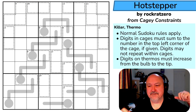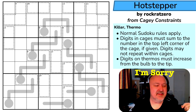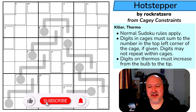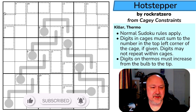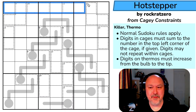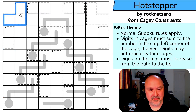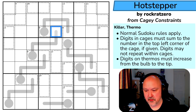This is Hot Stepper by rock rat zero for the KG constraints pack, and I'm looking forward to this one. Normal sudoku rules apply — in every box, row, and column the digits one to nine get placed without repetition. Digits in a cage must sum to the number in the top left corner and may not repeat within cages. Digits on thermos must increase from the bulb to the tip.